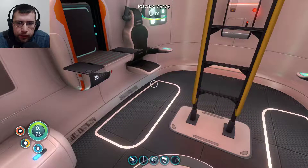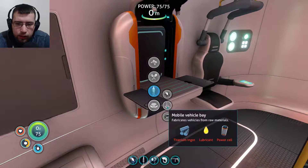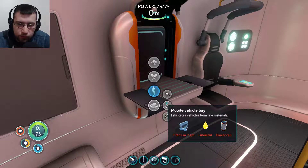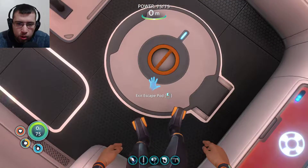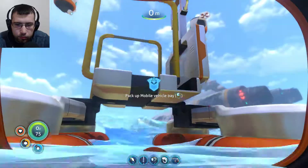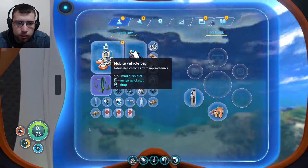The other big thing is that I found the materials for the mobile vehicle bay. I made the power cell, I had everything else for it, so I have now got a mobile vehicle bay outside. So let's go check that out. Where is it at? It's over here. I don't want to pack it up - I did not mean to do that. Let's deploy it.